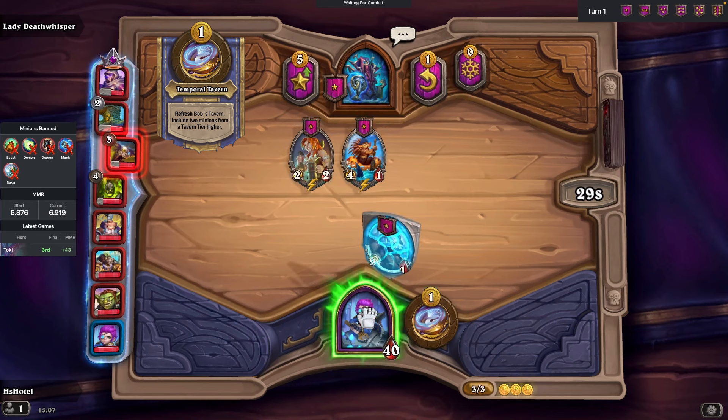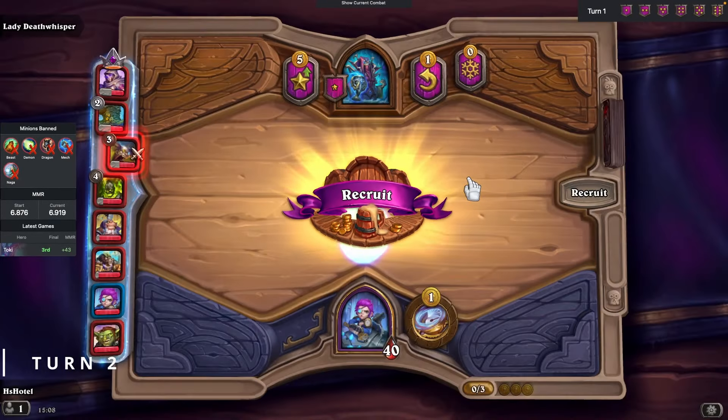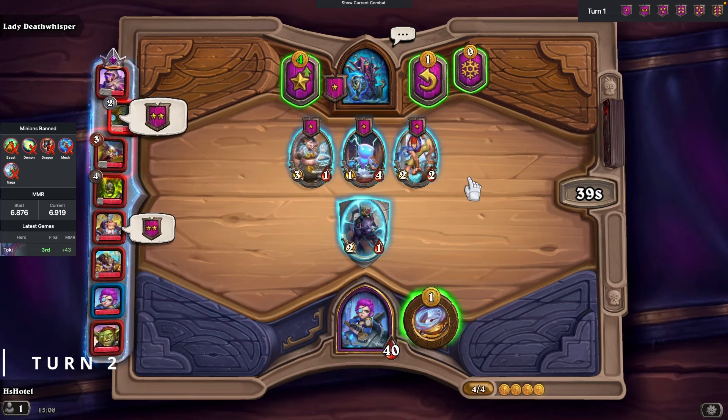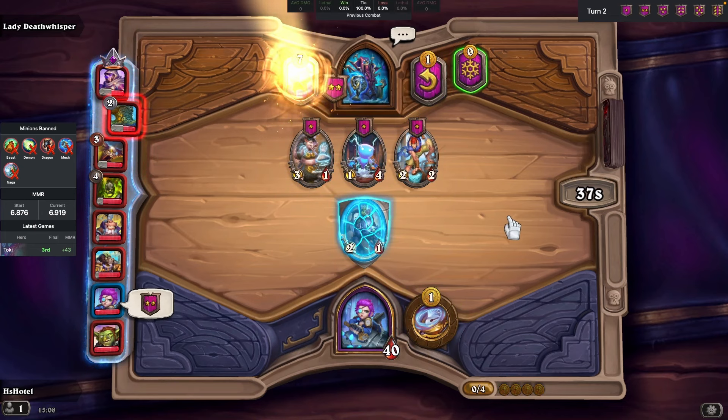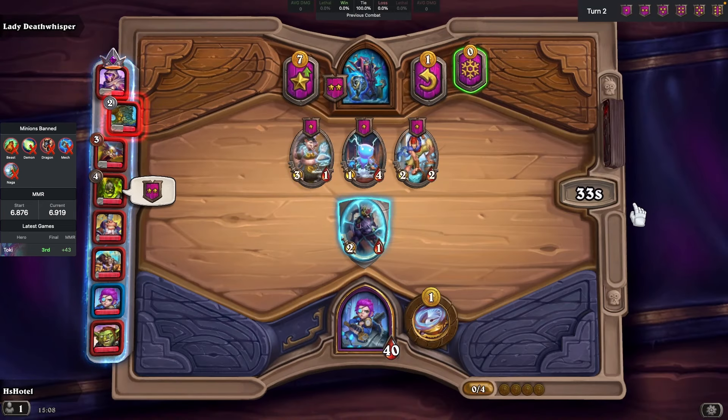As Toki, when we refresh Bob's Tavern, it includes two minions from a Tavern tier higher. Our hero power isn't very effective on tier 1 and 2, but once we're on tier 3 and 4, we'll be able to find minions that can define our strategy and scaling.